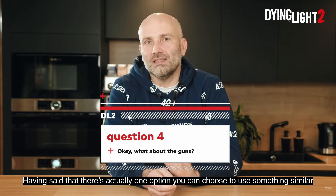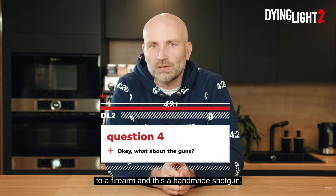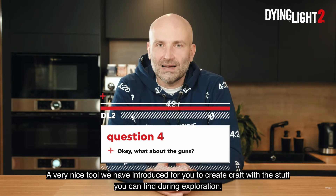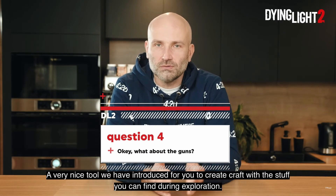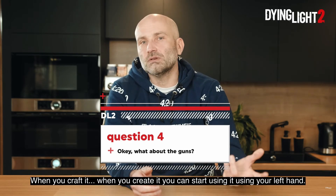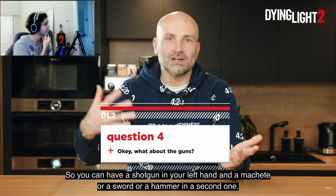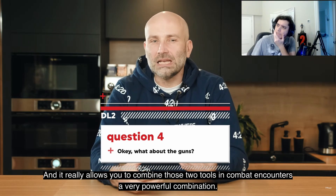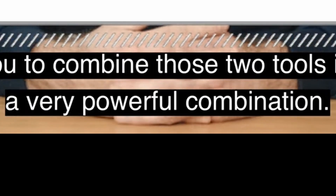There's actually one option to use something similar to a firearm — a handmade shotgun. It's a very nice tool we've introduced for you to craft with stuff you find during exploration. When you craft it, you can use it in your left hand, so you can have a shotgun in your left hand and a machete, sword, or hammer in your other hand. It really allows you to combine those two tools in combat encounters — a very powerful combination. Where have I heard this before?